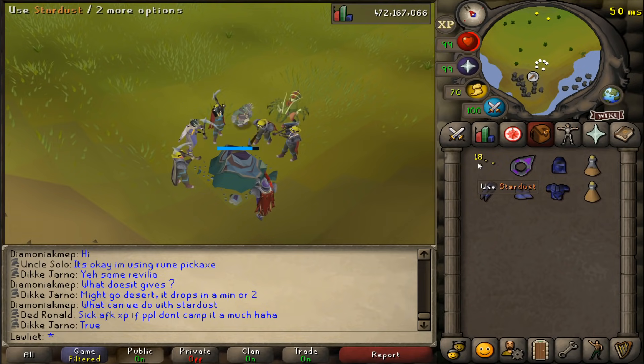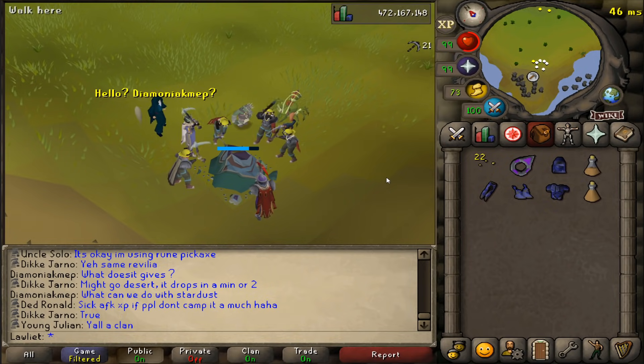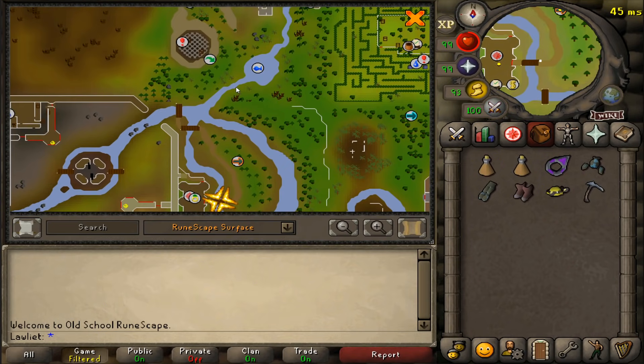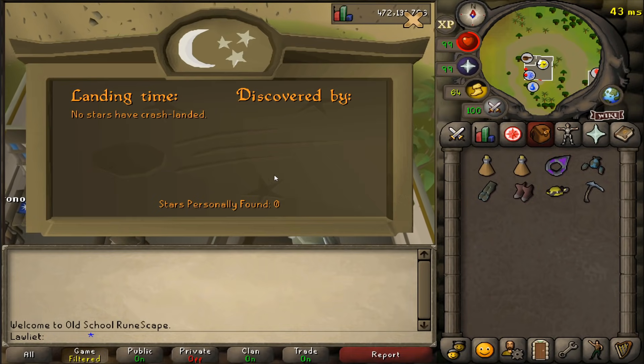Once you find it you can just start mining it and you'll get mining XP along with stardust, and it will break apart into smaller pieces as you mine it. Also, if you happen to be the first person to actually find the rock, your name will be written on a board in the observatory — I believe it lists the last five people who have found the shooting stars first.